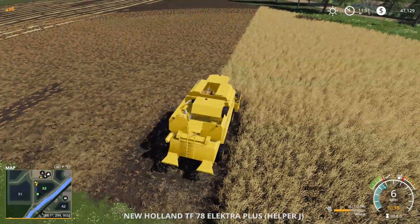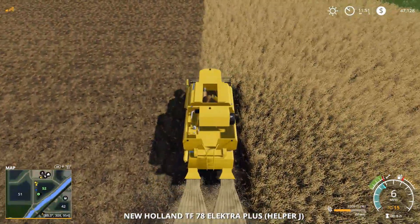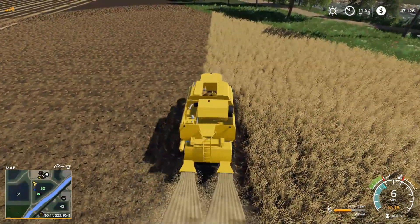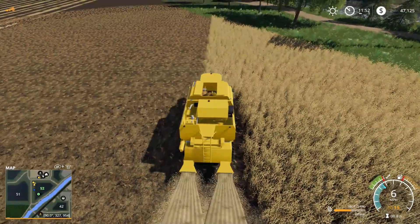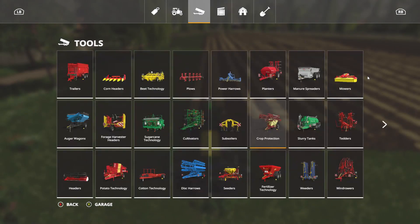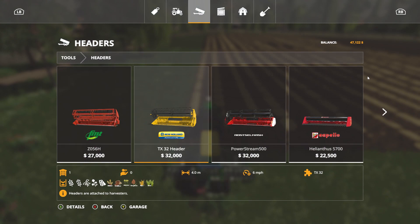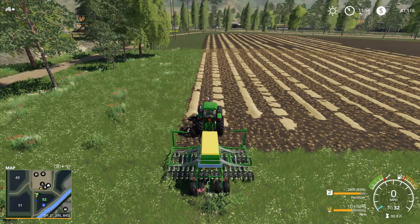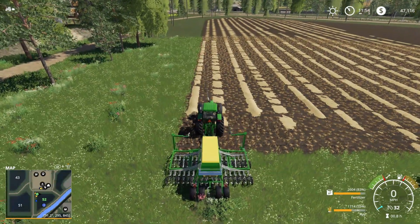Welcome back. I finished herbiciding the other field and the combine's still plugging away — it seems to be doing a little better now, not stopping anyway. So let's decide what we're going to plant on this field here. I need a little refresher on what our header can harvest: millet, coffee, mustard, sorghum, rye, and rice. Alright, I think we're going to plant rye on this field — let's switch this to rye and start him, even though he'll probably run out of seeds, but that's okay.